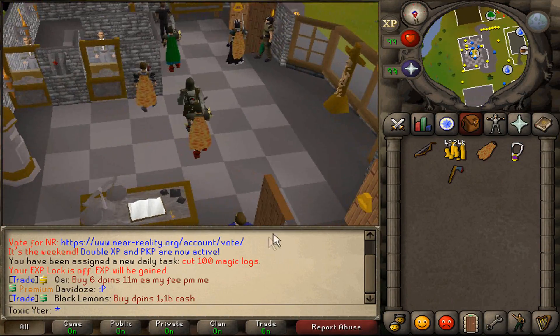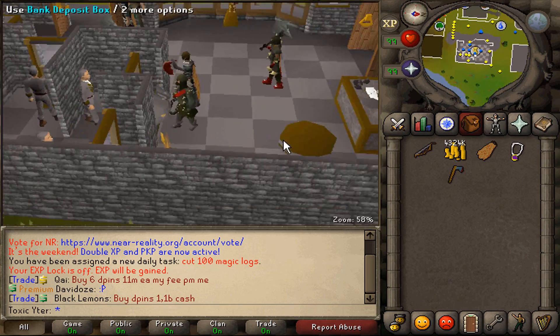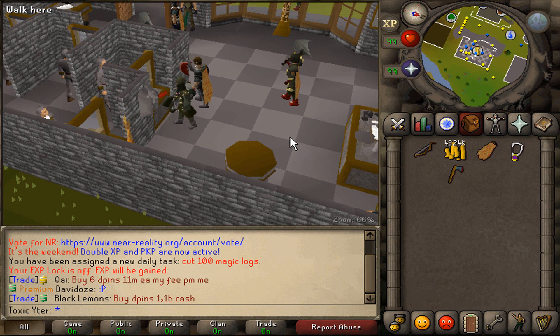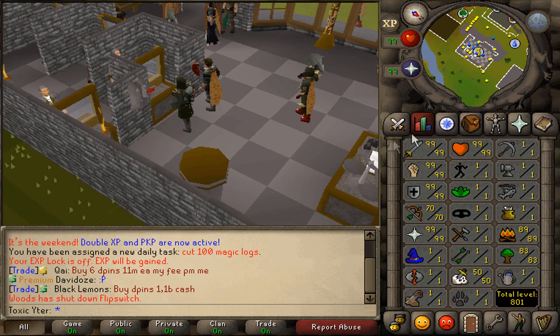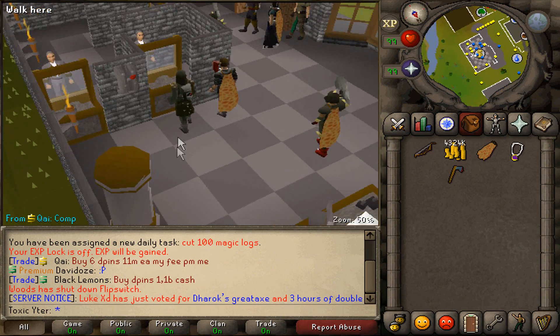We're going to start off today's episode with another daily task. If you guys missed the last episode, daily tasks actually give you one mystery box, one pair of brawling gloves, 25 mil cash, and an antique lamp every time you do one. We're going to save up the lamps for an annoying skill like crafting or something like that. All we have to do is cut 100 mage logs, so really easy.